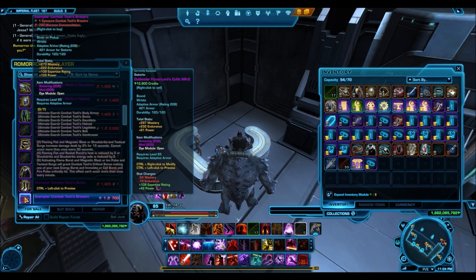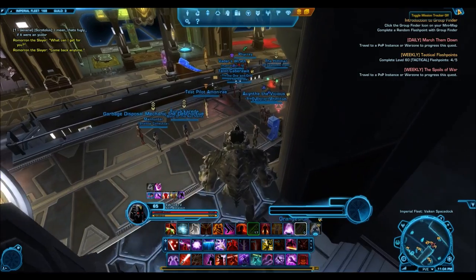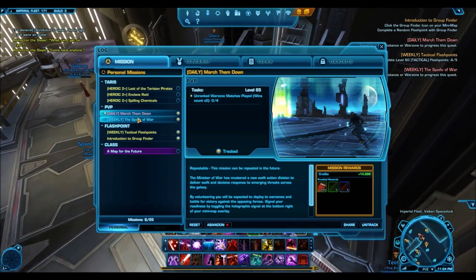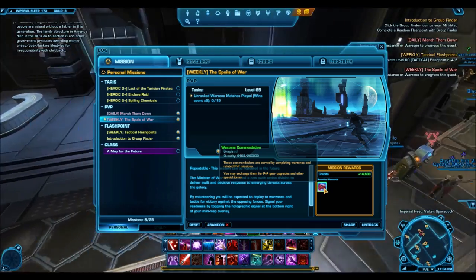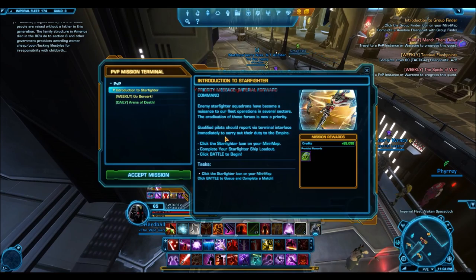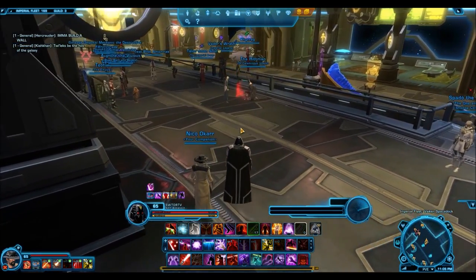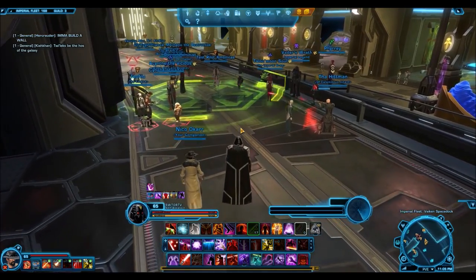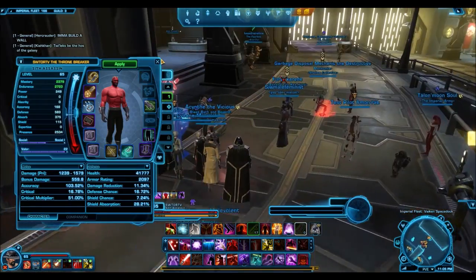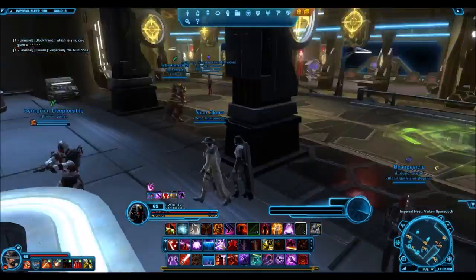Bolster does definitely help to standardize some of the stats. So if you're worried about losing a few stats from having a lower-level armoring in your gear, keep in mind: not only are the mods and enhancements completely up to date, which brings you up, but you can also use augments to give you an upper hand. Bolster will really make it so that having a lower-level armoring doesn't affect you that much. Flashpoints are bolstered for lower-level players, PVP war zones are definitely bolstered, and especially when you're leveling up from 65 to 70, having that set bonus is really going to help. So you should definitely invest in this — it really is one of the best things to spend your war zone commendations on right now.